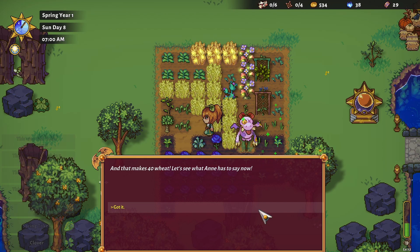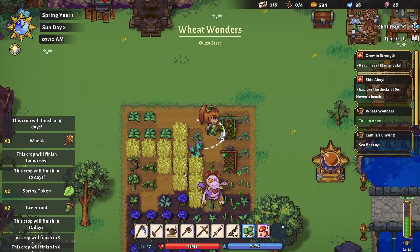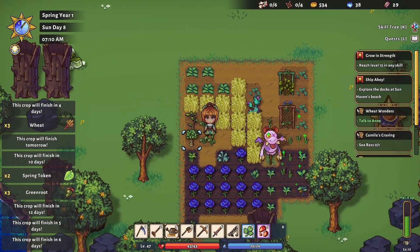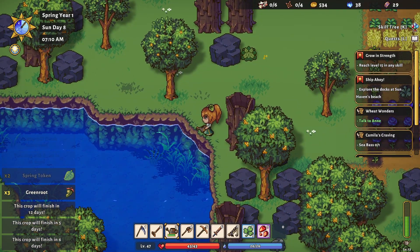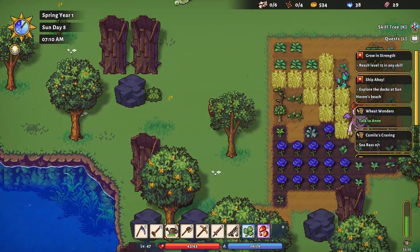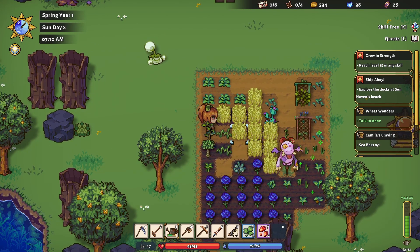And that makes 40 wheat. Let's see what Anne has to say now. All right, finally got our 40 wheat. That is an accomplishment right there. And then we will see if we can get a copper watering can today because we have definitely been needing that.